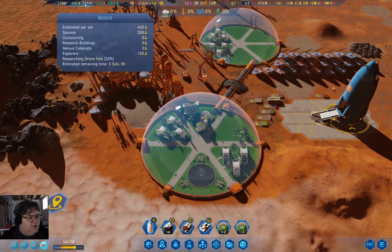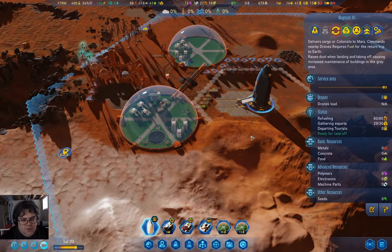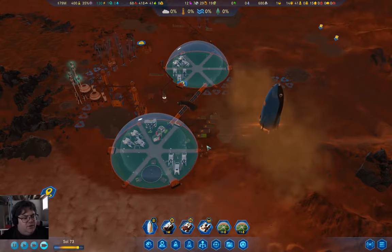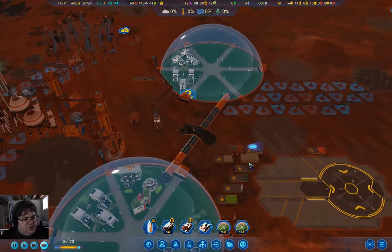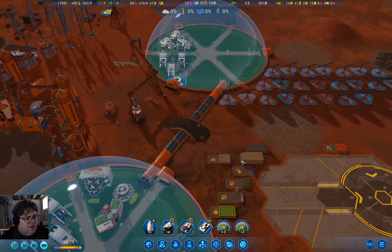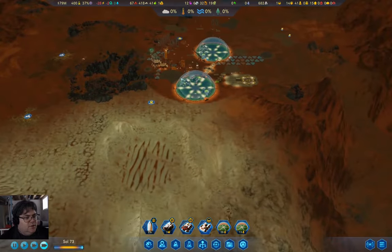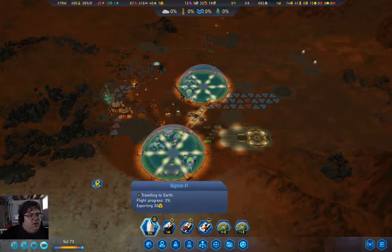We're working through drone hub research. We need one more — and we have it. And off we go — we're headed off to Earth on an export. We've also brought some metals in, so we're definitely better there.